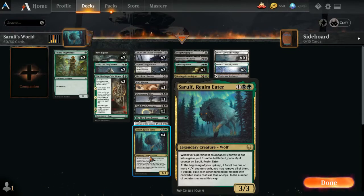Sarulf gets big as permanents the opponent controls are put into the graveyard — we put +1/+1 counters on Sarulf at the beginning of your upkeep. If Sarulf has one or more counters, you may remove all of them; if you do, exile each non-land permanent with a converted mana cost less than or equal to the number of counters removed. This is an ultra-potent ability.